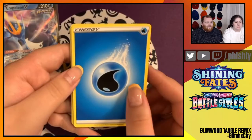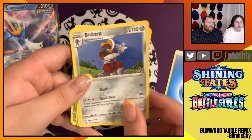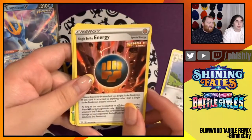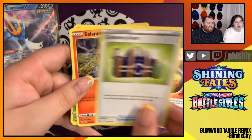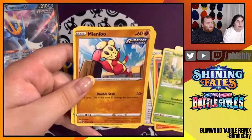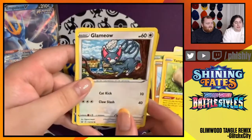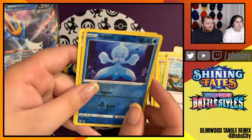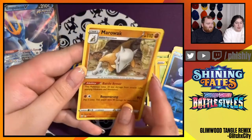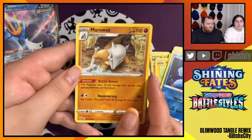Our next Battle Styles pack with a Water Energy for Empoleon. Bisharp, Single Strike Energy, Camping Gear, Salandit, Bellsprout, Mienfoo, Yamper — I love the Yamper cards — Glameow, Reverse Foil Frillish, and a Marowak. I don't recognize that card, so I don't know if we have it, but I like it.